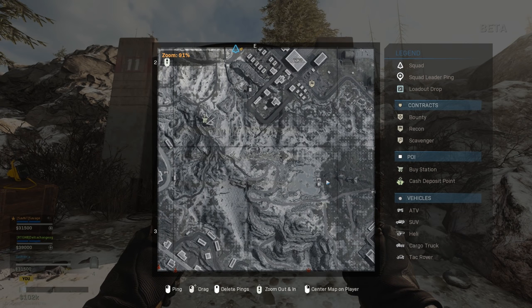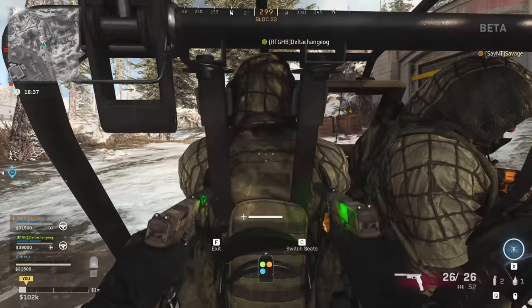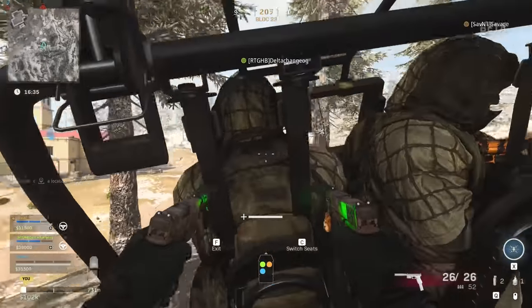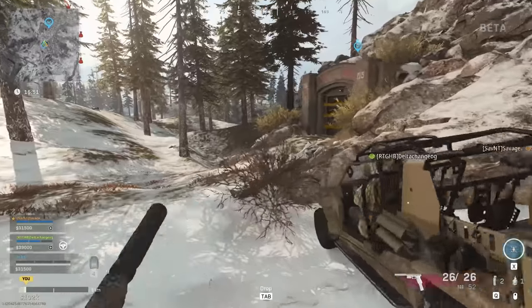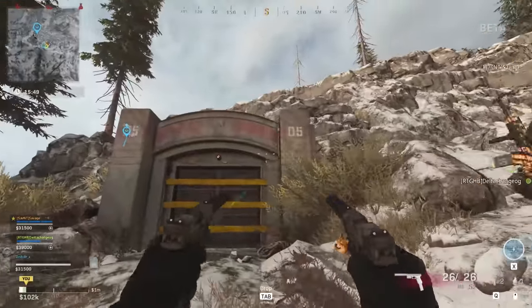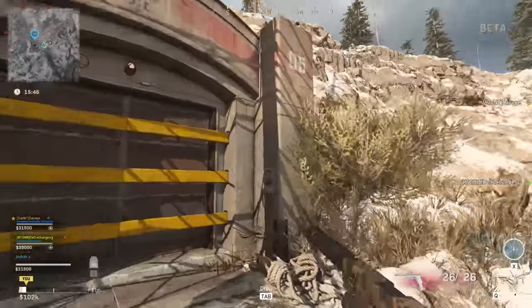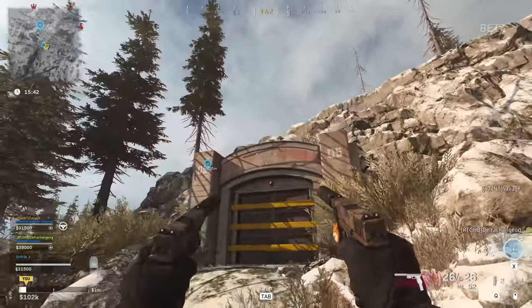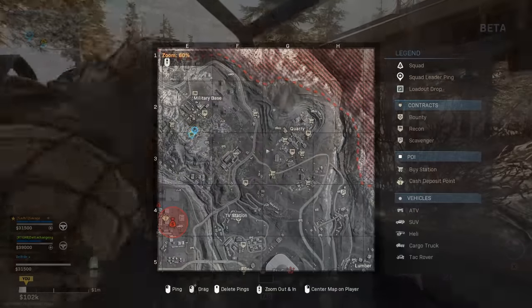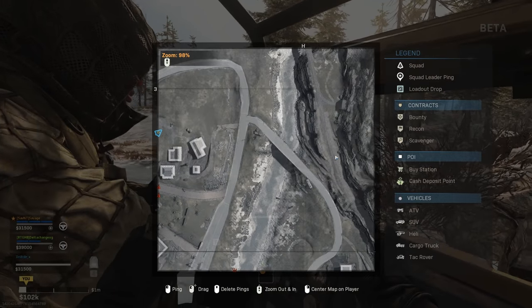Bunker number 5 is just barely west of the plane crash right there — marked it on the map. Very easy to find. This one is one of the easiest to access because you can literally just drive right up to it. No hunting, nothing. It's there on the map and very plainly visible. Unfortunately, like all the other bunkers, there doesn't appear to be anything unique or special about it, but as you can tell, we're hitting the switches as we go, which we'll move into later.